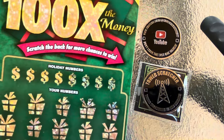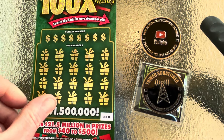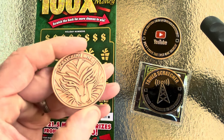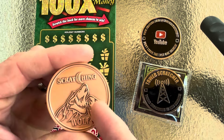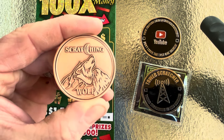We'll go ahead and kick it off starting with ticket 000, black box. I'll kick it off with a scratch channel out of Tennessee — a new coin I just recently got. Scratching Wolf, he is out of Tennessee. If y'all haven't heard of his channel, check his channel out. It's got a beautiful coin.